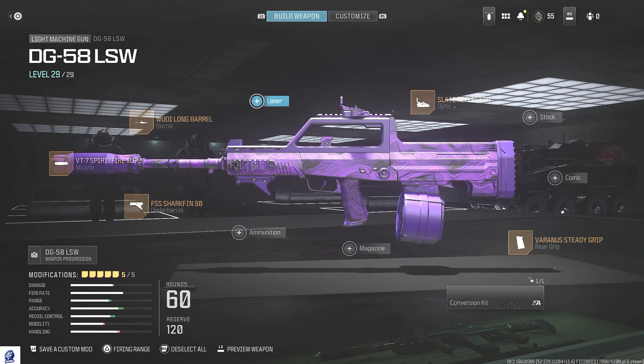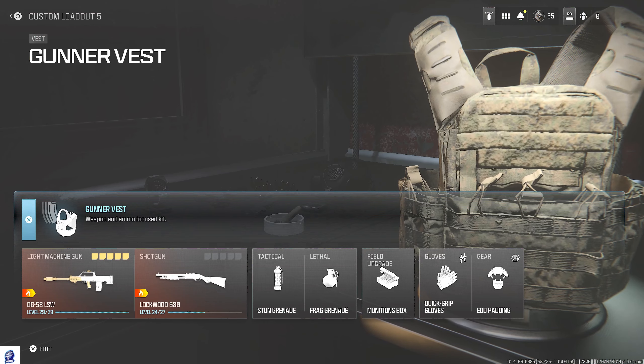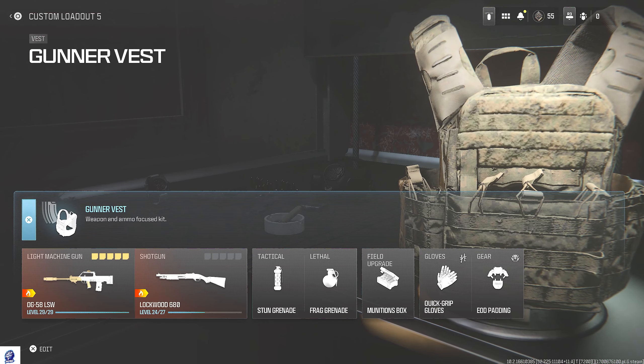This loadout is perfect for dropping MGB nukes and raising your KD in MW3. I'll drop two MGB nukes in this video. We got the Steady Grip rear grip, FSS Shark Fin 90 under barrel, Spitfire muzzle, 2D Long barrel, and the Slate Reflector. I'm running a Gunner Vest — this is going to start you out with more ammo so you won't run out when you're going for high killstreaks.